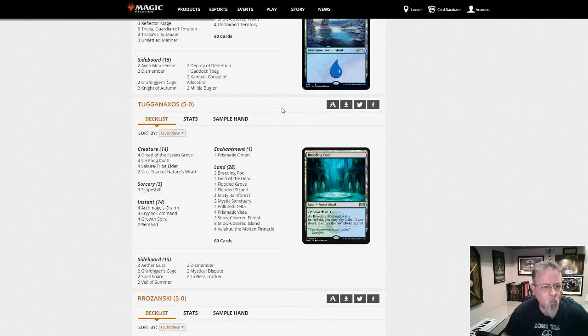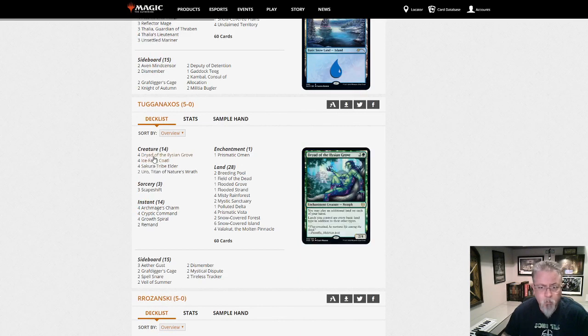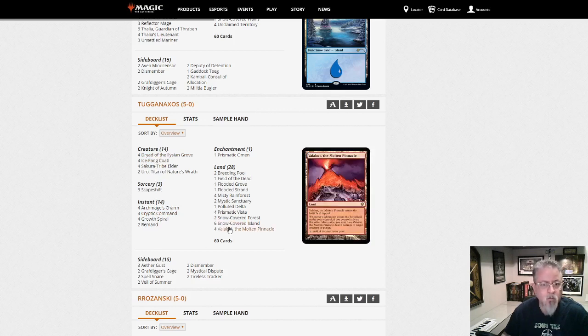Tugganaxos with Scapeshift — Blue-Green Scapeshift. Our win condition is Valakut, and you don't need any Mountains in the Valakut deck because you also have Field of the Dead and Dryad. So the way to stop this deck is to get rid of the Dryads. Prismatic Omen as well — he's got redundancy here.